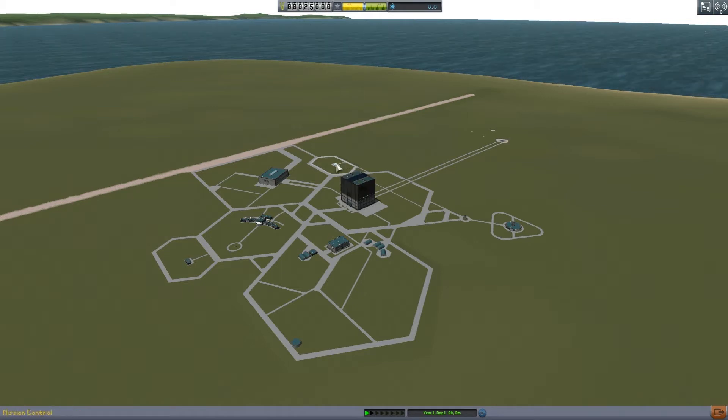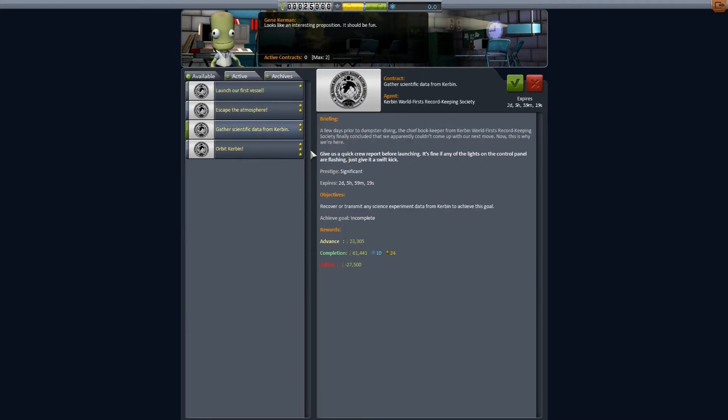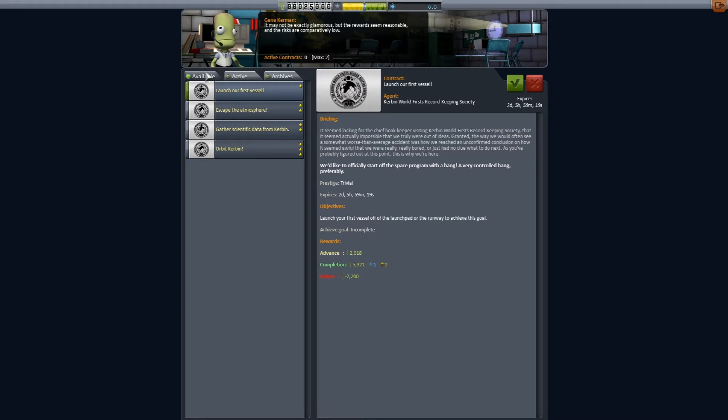That is the launch pad over there, and mission control is right here. We'll stop in mission control. We have some contracts: Launch our first vessel, escape the atmosphere, gather scientific data from Kerbin, and orbit Kerbin. We have a couple of pre-made active contracts that we already have.